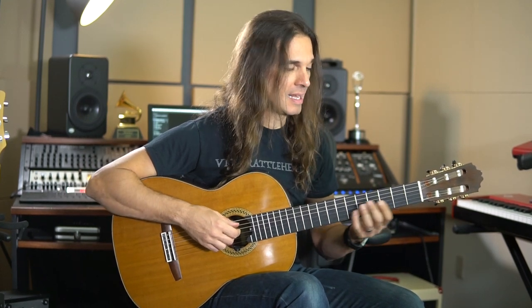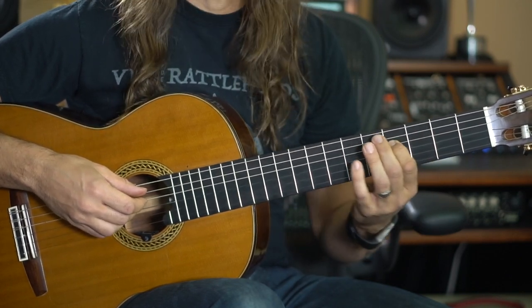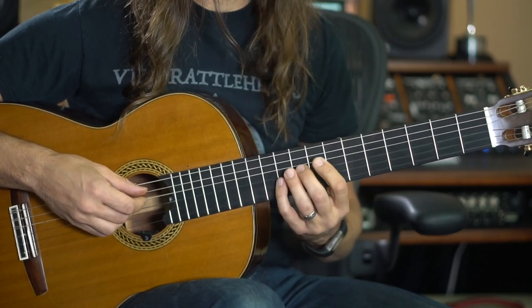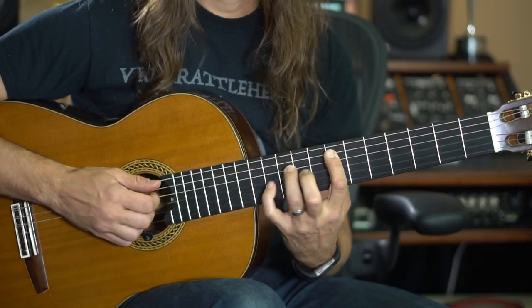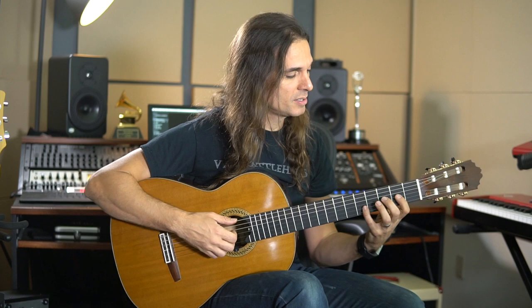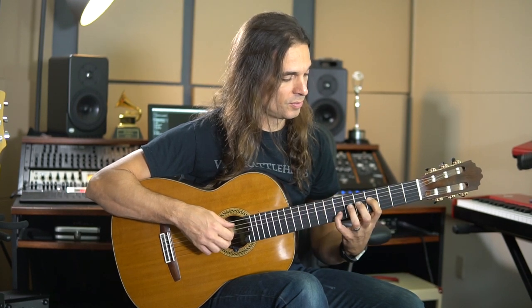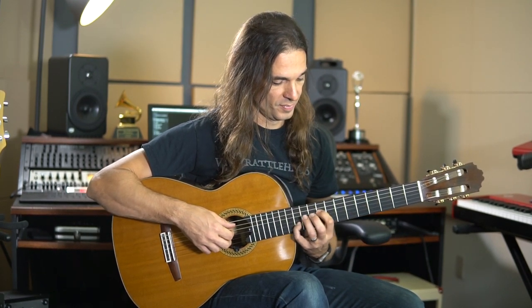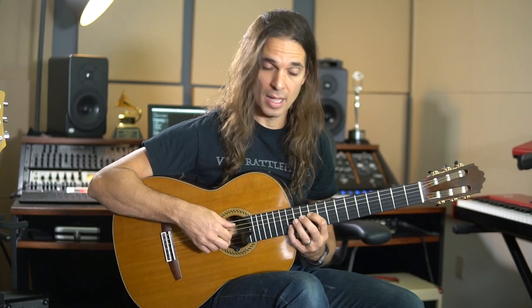I start with a melody in an E minor scale: root, second, ninth, minor third, fifth, and then I play the tritone — the Diabolus in Musica. Then I repeat the minor sixth, so we are in the Aeolian scale, and then I do this melody with the octaves.